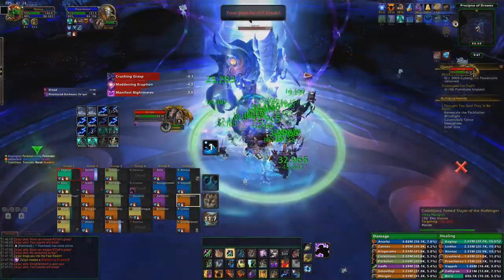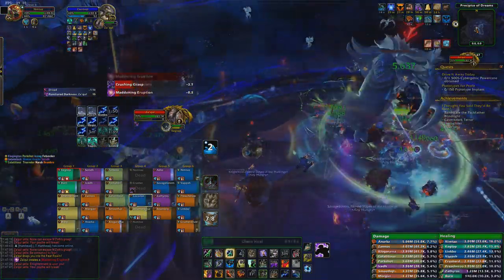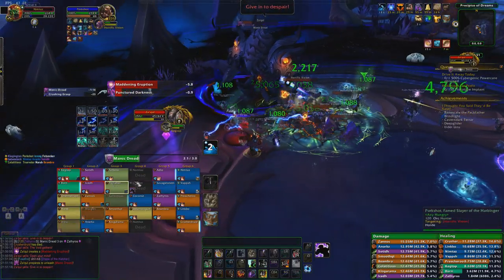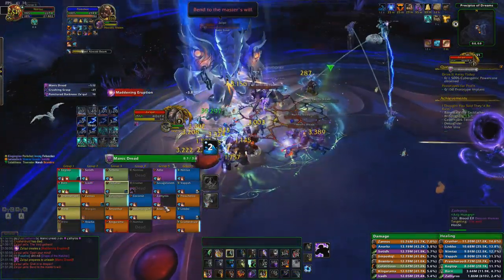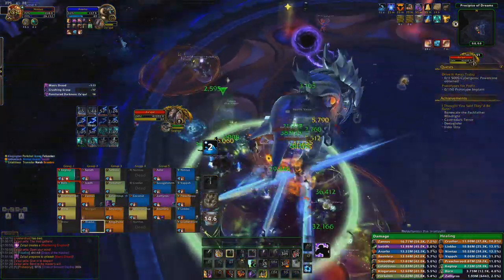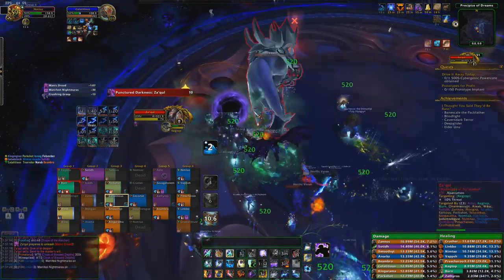However, this can be countered by one damage reduction healing cooldown, such as a Spirit Link, a Barrier, or an Aura Mastery. We set up one of these cooldowns each and every time these debuffs came in and instantly dispelled them using a Mass Dispel or a Tremor Totem. In lower raid sizes where you don't have all of these cooldowns available, you'll instead want to stagger them and use things like Life Grip to get the feared players back towards the raid.